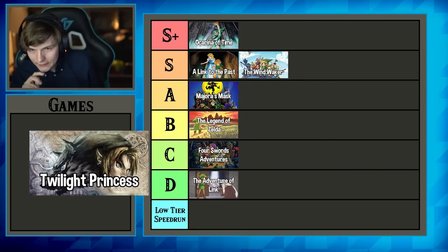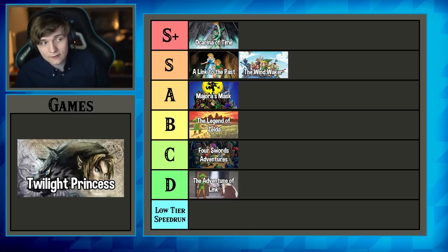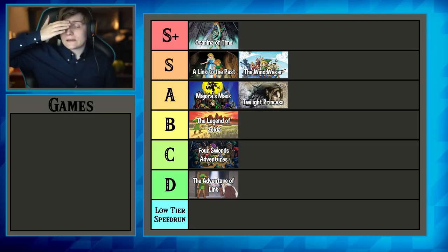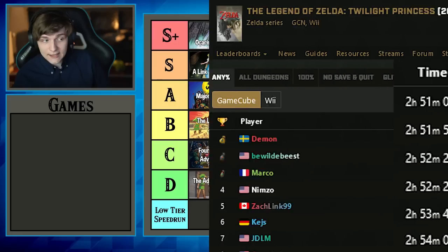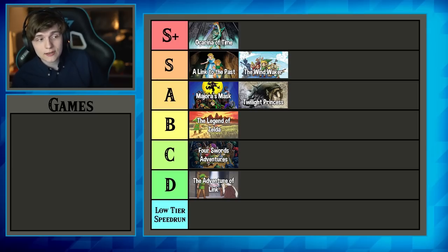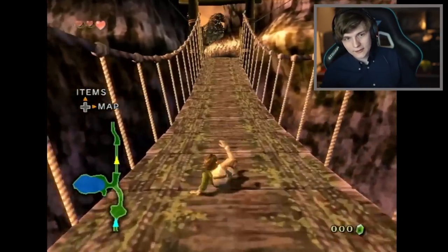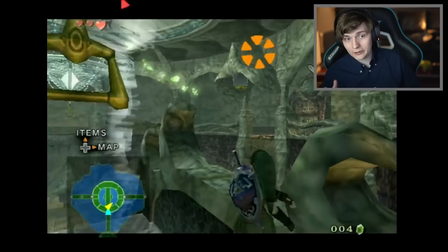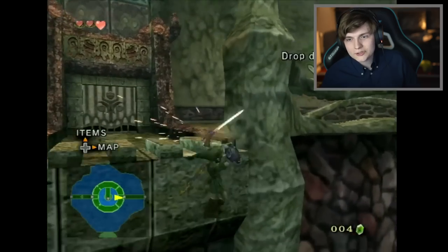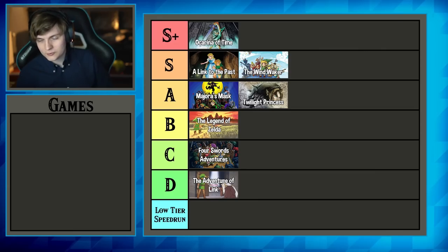Twilight Princess is a very awesome game casually, but as a speedrun it's A-tier and not S-tier. The shortest category is three hours long, and it has one of the worst learning curves in the franchise. What makes a speedrun great is something easy to learn but hard to master — Twilight Princess is on another level of difficulty. I spent the most time learning glitches here of any Zelda game. Overall it's also quite repetitive, using the same one or two glitches over and over again. Really good speedrun, but it gets A-tier.